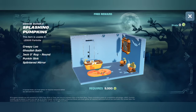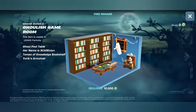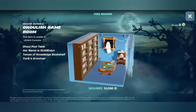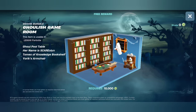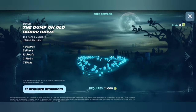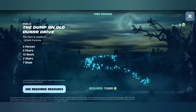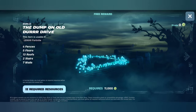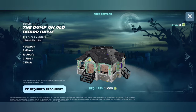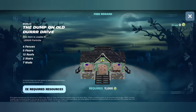Splashing Pumpkins — oh, toiletries for the pumpkin stuff, I love it! It's a weird sink though — a really weird sink. I love that rug though. Ghoulish Game Room — a pool table, heck yeah! The bookshelves are fantastic. The ghost is weird up there; the chair is really, really weird — no thanks. The Dump on Old Dirt Drive — wow, that took a long time to load. No windows — that's weird. Not a fan.